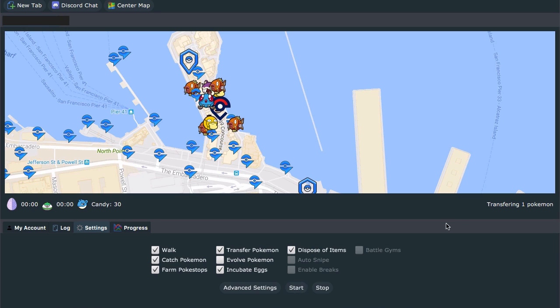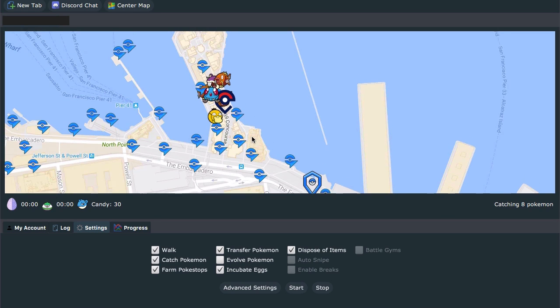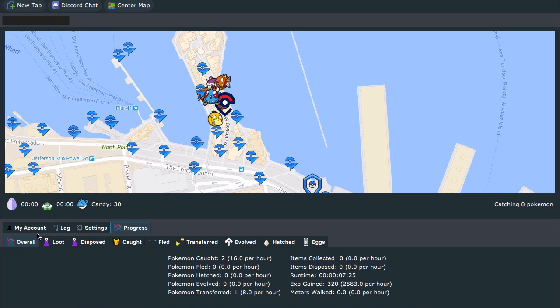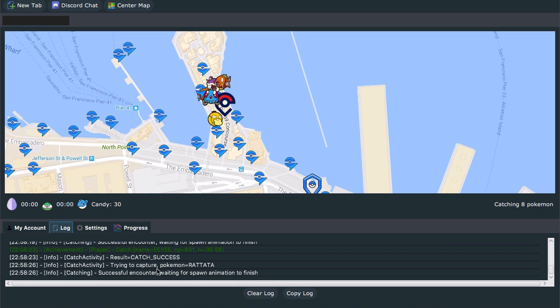What you should see is: transferring one Pokemon — so it's automatically starting to transfer something. I have a Pokemon in here that doesn't meet my criteria, so it's getting rid of that now. As it refreshes, it should show the path. It's catching eight Pokemon, so it's going to go through and catch every single one of these Pokemon here. Once that's done, it'll draw a green path on here and you'll see exactly where it's running around. We can check the log like you would in the past to watch exactly what's happening.